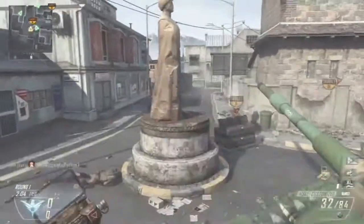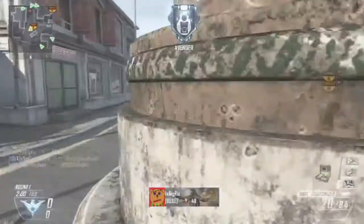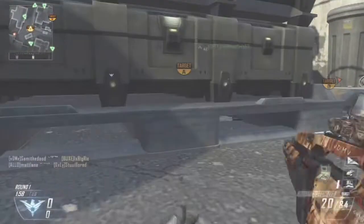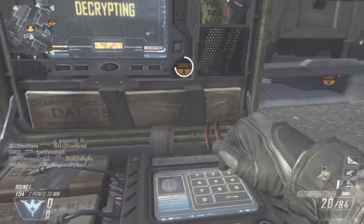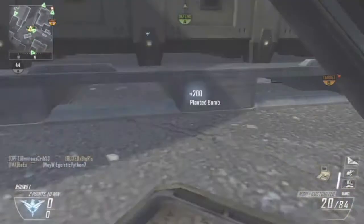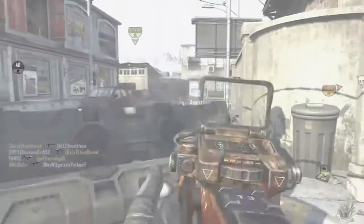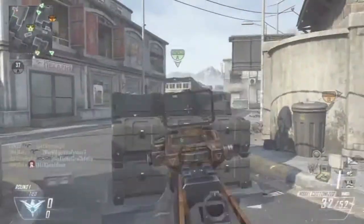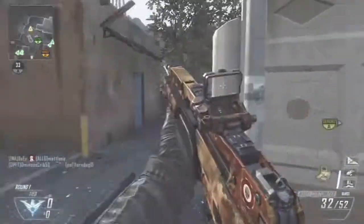Before we get into the discussion, I had a game on Standoff using the M8A1 with the Millimeter Scanner and Stock, which is pretty much an awesome setup - I recommend you try it. I was definitely using Bouncing Betties and Scavenger, I love that combo, probably Flak Jacket and Dexterity. You might notice some host migrations in the footage; I was really lucky to get one of those kills.